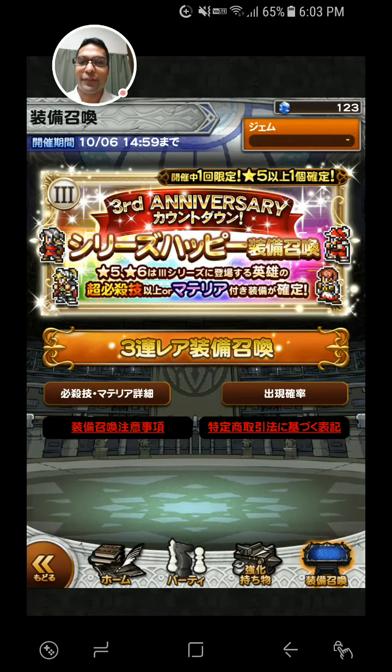My FF3 team, I think it's pretty strong now, I just need a good healer. So hopefully I'll get a good healer or one of Onion Knight's new six-star disco ball abilities — that would be good. I already have Ingus's chain, so I'm good with that.